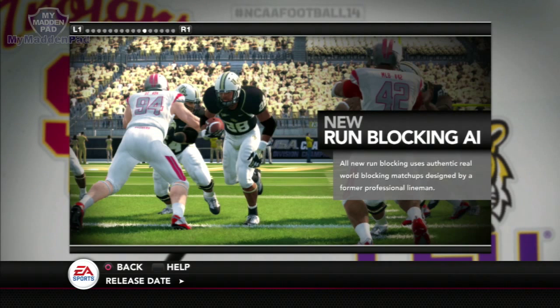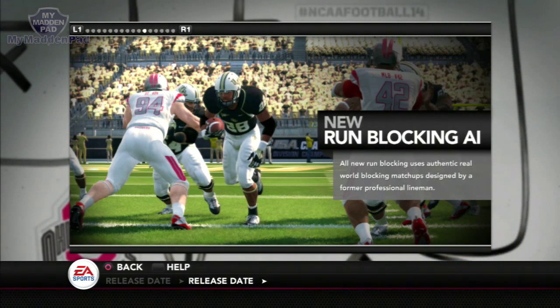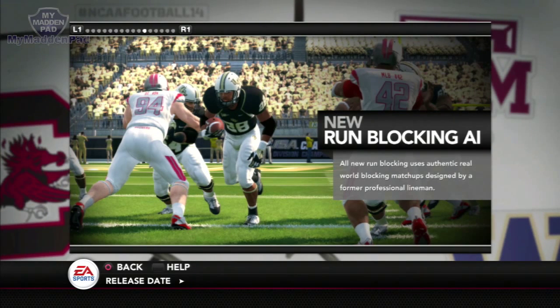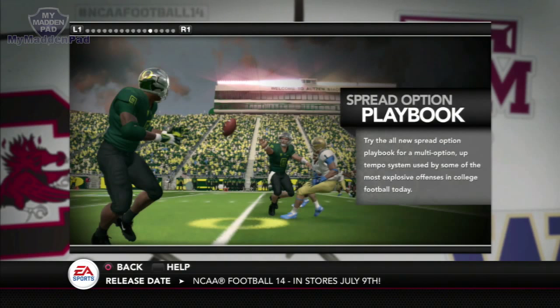The run blocking AI has been modified in both games — it's a lot better than last year and it's going to be fun running the ball. The Infinity Engine in NCAA Football 14 is not the same as Madden 13 — it's Infinity Engine 2.0, which allows a lot more inside running. Now when you run inside, your player will put his hand out rather than just running into the back of a lineman and falling down. Running inside is good, and especially with the new blocking it's even better.